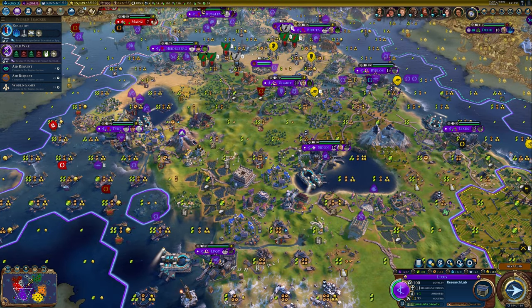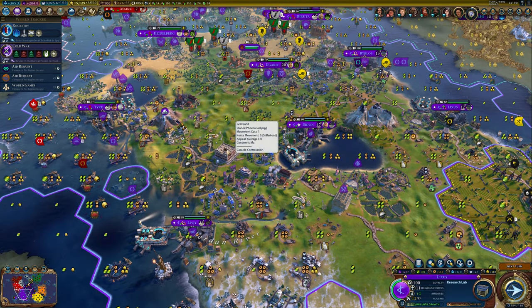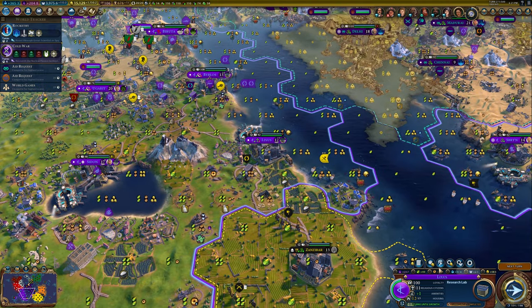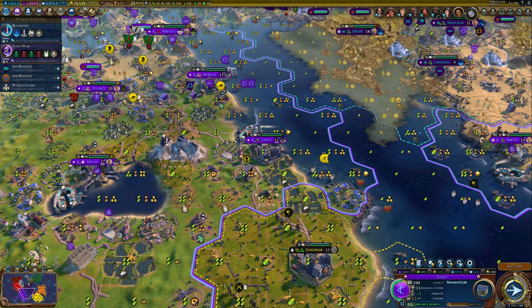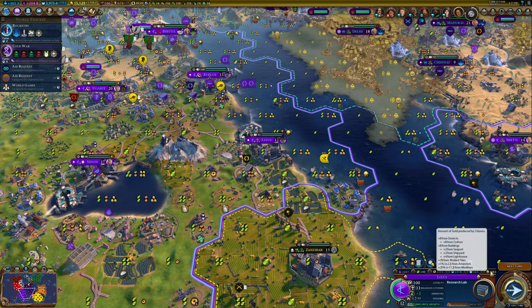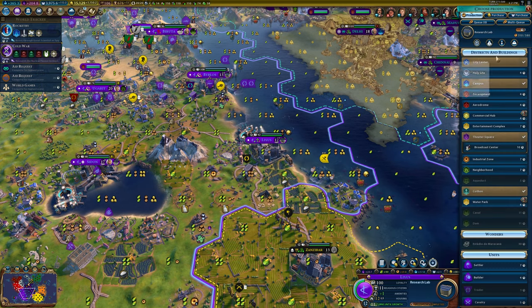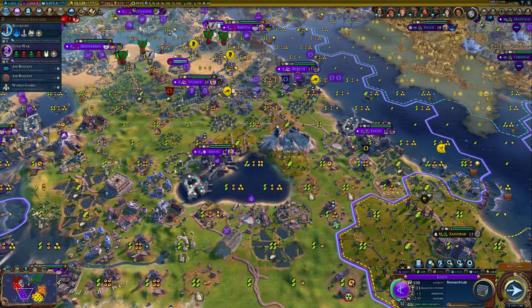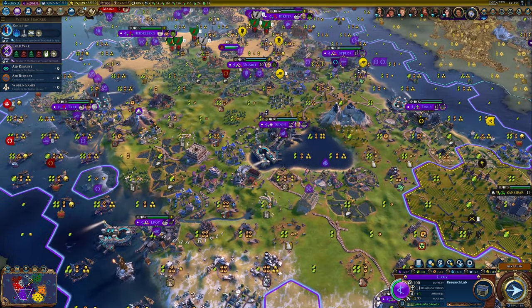A couple things I wanted to call out before we get going. Somebody had asked if we're actually getting the bonus from Arkasa. On the tooltip, it does not look like it — we see 5% from amenities and 10% from modifiers, which is the government modifier for colonial taxes. You can see the 25% for gold over there, and that's it. But it's possible it's just not showing up on the tooltip. We're at 310 of 580 for this research lab and we're about to get basically 60. So if it's anything higher than 370, we'll know we're getting this bonus.